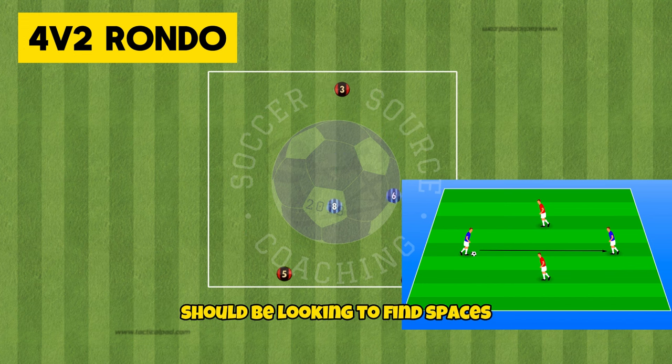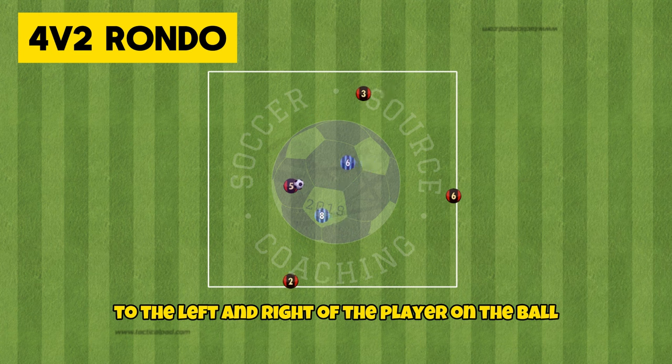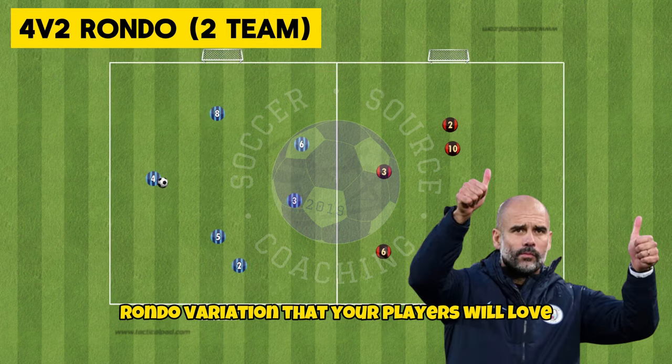The player opposite the player on the ball should be looking to find spaces between the defensive lines, with the other two players creating angles to the left and right of the player on the ball. This is a great 4v2 rondo variation that your players will love.